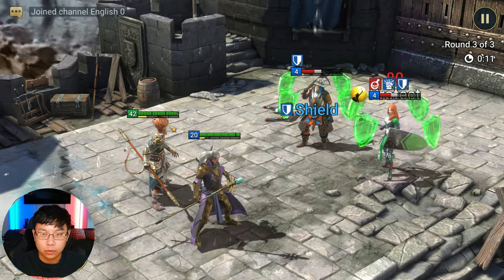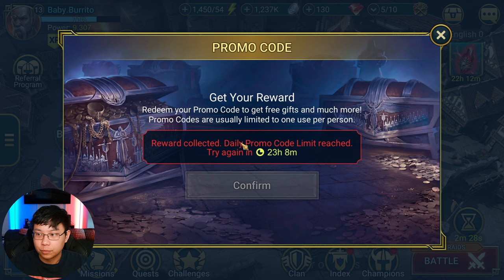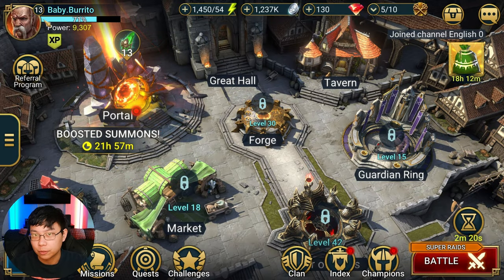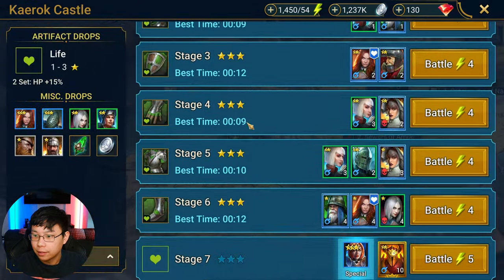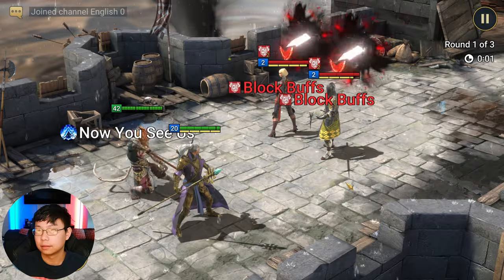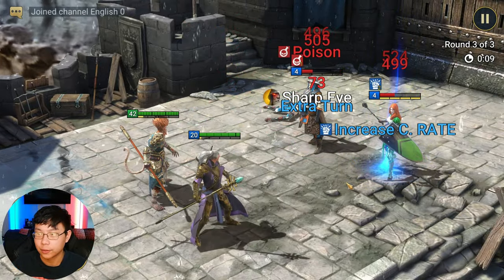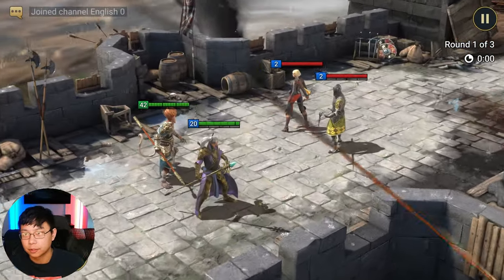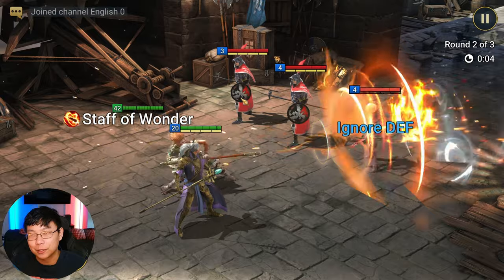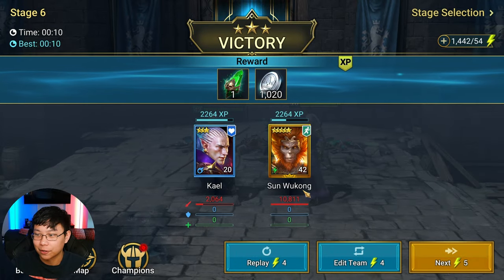If you're wondering how I got Sun Wukong, I used the promo code. The code is 'monkeyking' — M-O-N-K-E-Y-K-I-N-G — and you get a free Sun Wukong. That's a limited-time event, so after a certain point you won't be able to get him. I figured why not, since a lot of new players come in around events like the Monster Hunter event going on now.